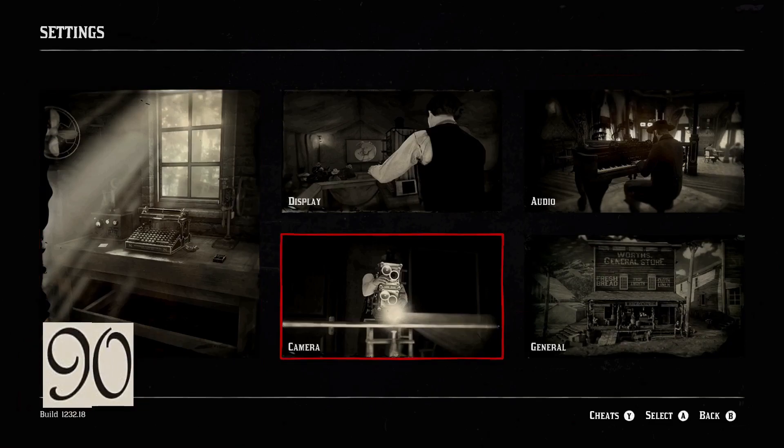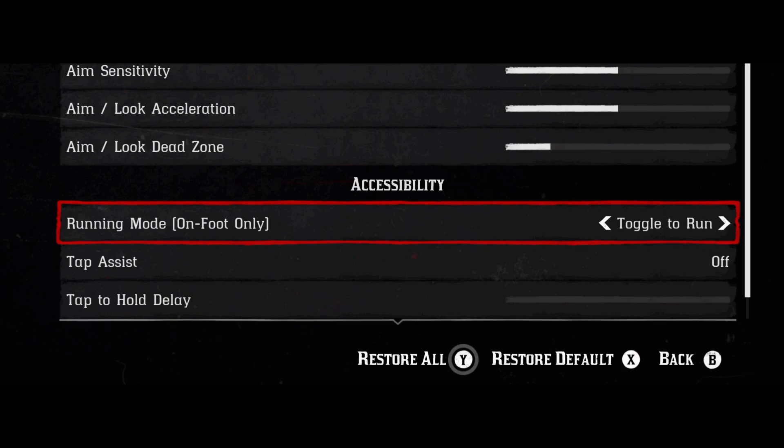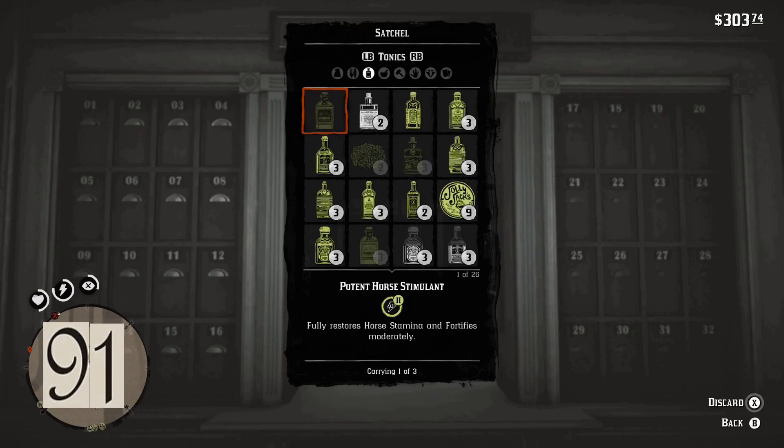There's a toggle in the options called 'toggle to run' — switch it on and you only have to press it once to break into a run.